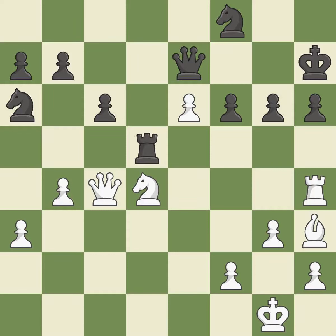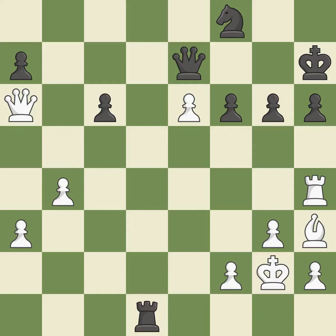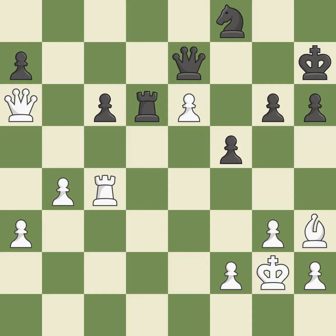This enables the adversary to win a tempo by posing a rook threat. This wastes a chance to threaten a rook and gain the tempo. This is the only good move. While not a mistake, that is also not the wisest course of action. This moves the checking rook farther away. That is a regrettable error. This enables the adversary to disclose an assault on a queen. This misses an opportunity to reveal an attack on a queen.